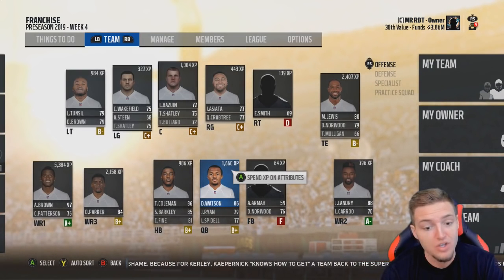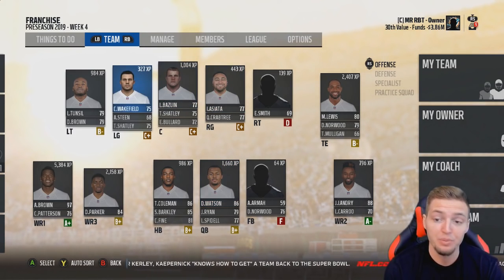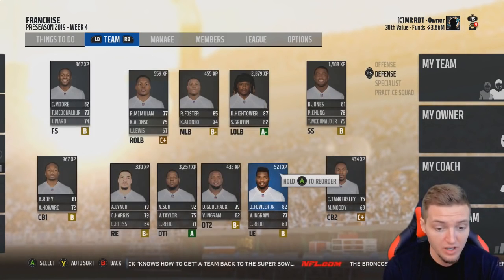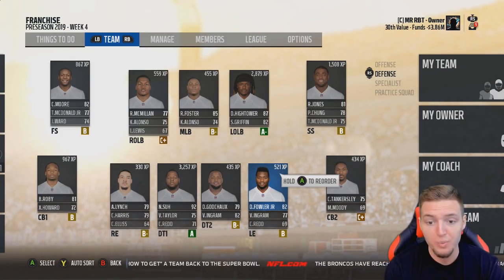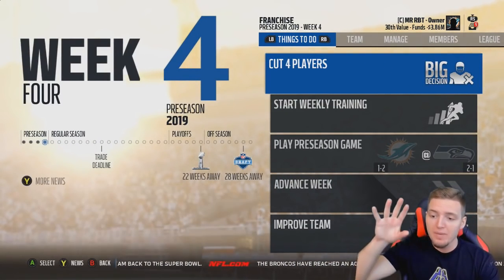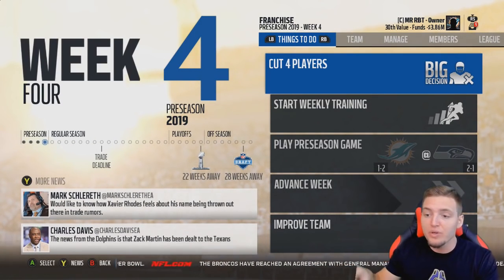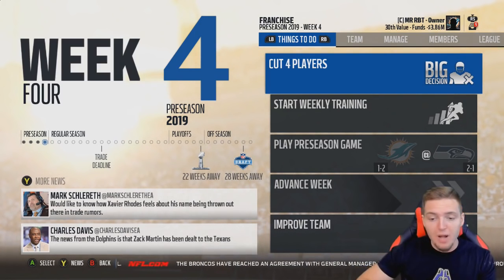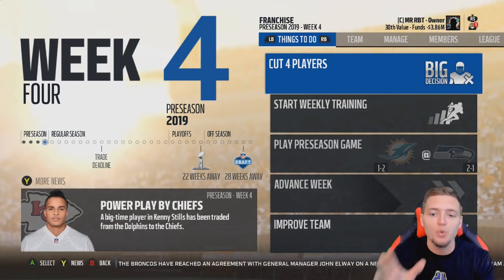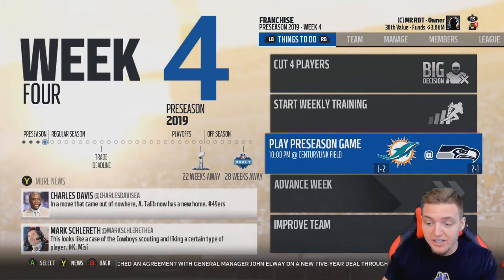Looking at the team now — so many holes still to fill. The offensive line completely needs a makeover, especially after trading away our best lineman to get Shaquem Griffin. On defense, our corners are pretty lackluster and that's probably where we need to start next episode. We still have four players to cut, but we're going to jump into a preseason game to see the team in action before the regular season.